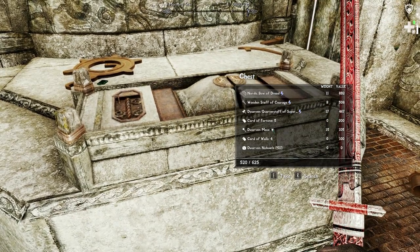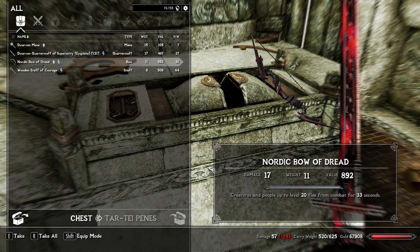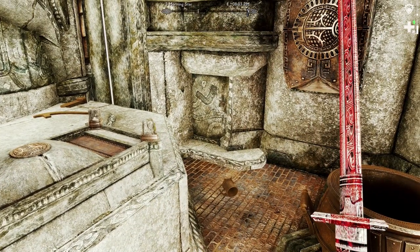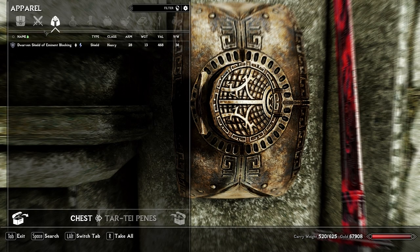Let's check out this chest. Actually, I did forget to put the cards up and some other stuff — I'm just now realizing that. Oh well. Target takes 20 points of additional poise damage, that's cool. Bow of Dread — people flee. Staff of Courage — preachers and people won't flee for 66 seconds. Not really my thing. White Sword of Havoc — target gets a stacking 21-point curse for 22 seconds and is launched. The launching thing, I forgot about that one. 20% more block with this shield. That's cool. But that's all for that one.